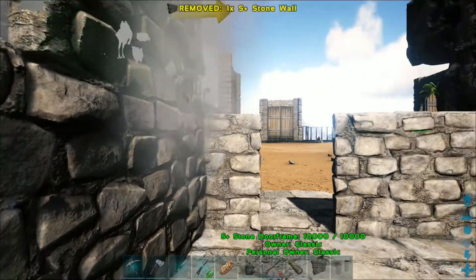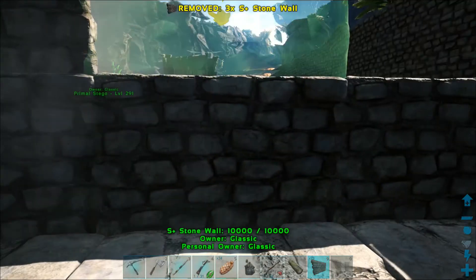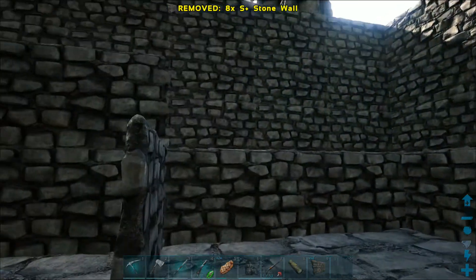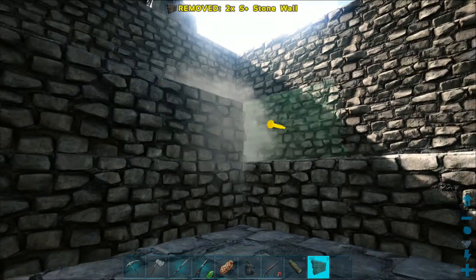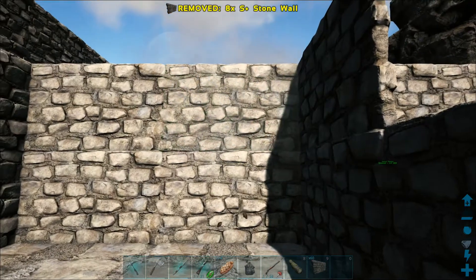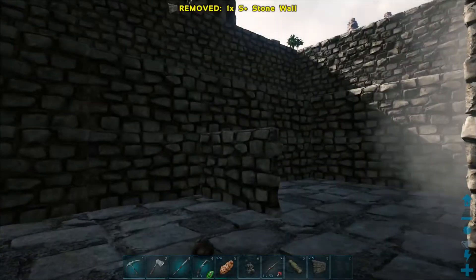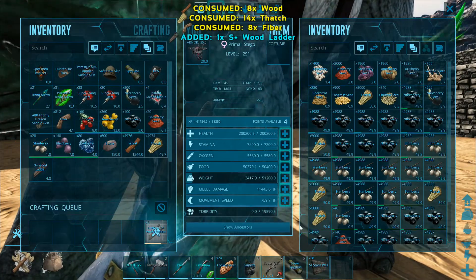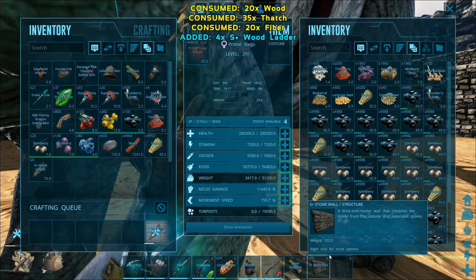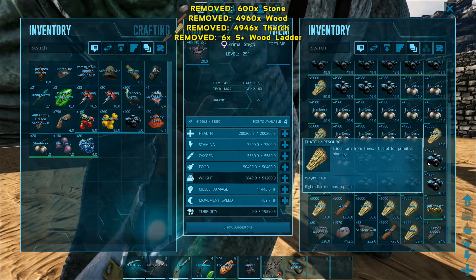Now we're going to build our second level. Windows are optional — it's entirely up to you. I didn't build any window blocks so I'm just going to use walls for now and we can fix it up later to make it look nice. I'm going extra high just to accommodate the large boxes because they are fairly large. I'm making some ladders and I've got my ceiling tiles being manufactured as we speak. Let's get that ladder done.